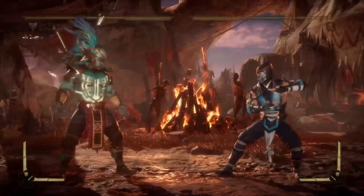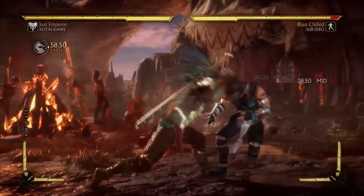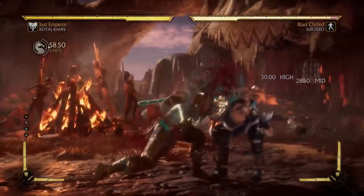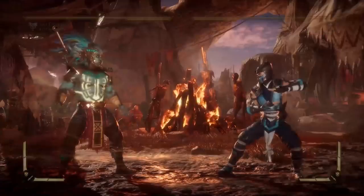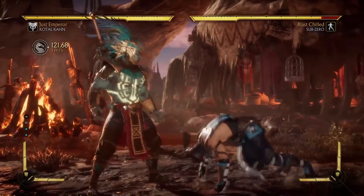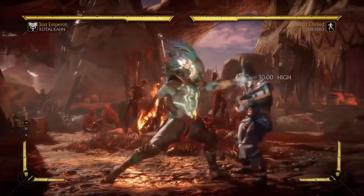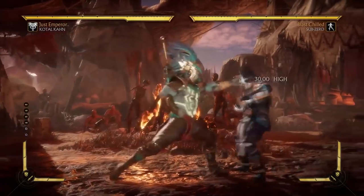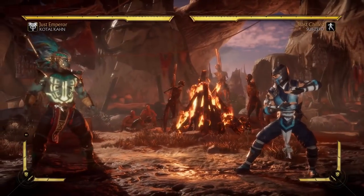He also has this string off of his forward one — it's low. You'd think this would be a mix-up, however the main problem is that there is a mid in between. If this was high-overhead-mid or something like that, you could mix up. But this is not a mix-up — it's completely easy to react to, you just block low. If you see the Kotal Kahn player continuing the string, you just stand up on the last hit. It does still travel forward decently, so it's a decent low in that regard.